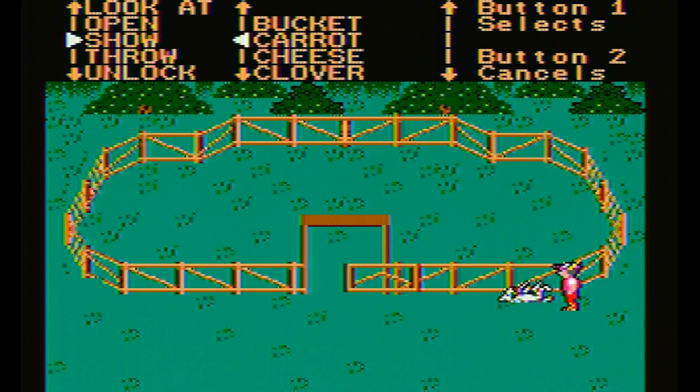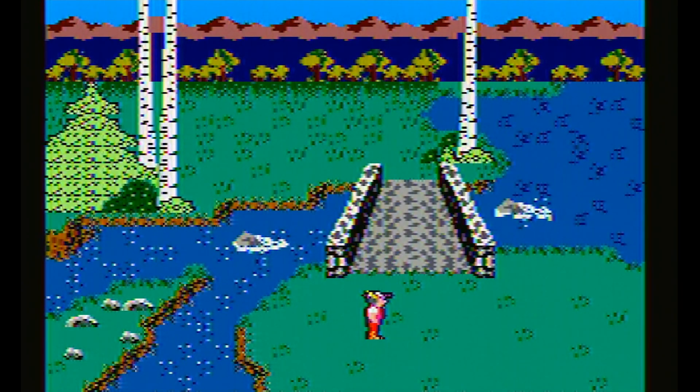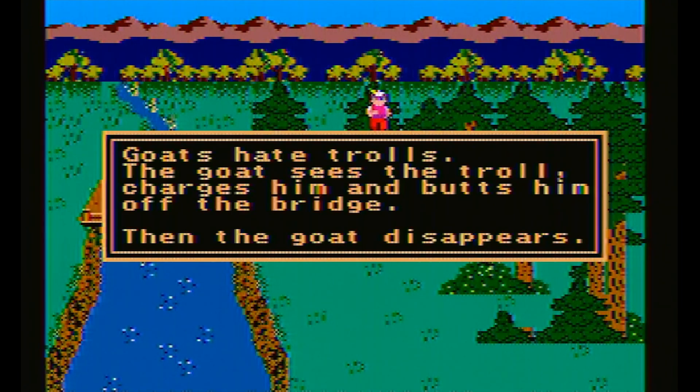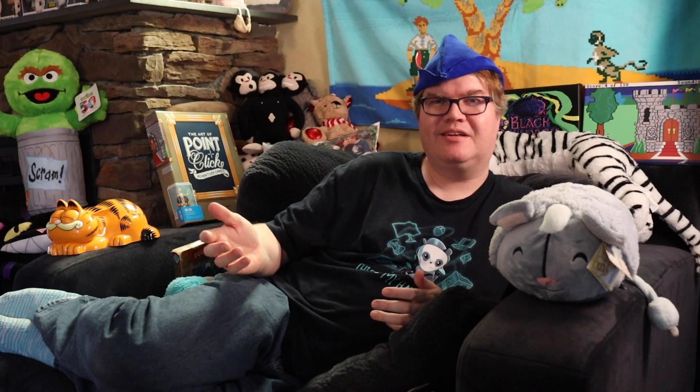The carrot trick doesn't work forever, so I had no choice but to leave the goat lying there and confront the troll myself. When I got there, however, the goat suddenly came out of nowhere and knocked the troll off the bridge. What in the name of all things Daventry just happened? Let's go back and see if the goat is still where we left it.